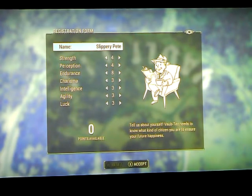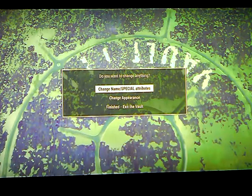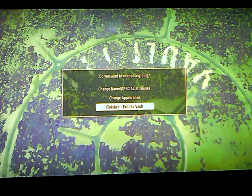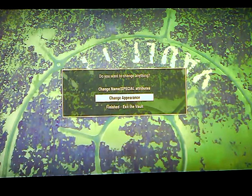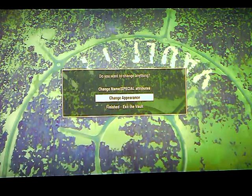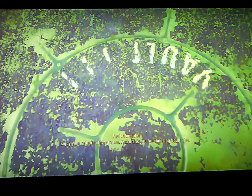We're back in Fallout 4. This is the second location where you get a chance to change everything. This is the one spot where you're exiting the vault and you can last-chance change your name, change your appearance, and of course you can exit the vault.